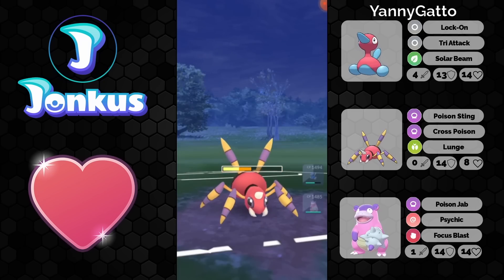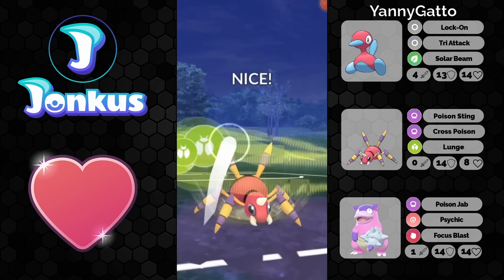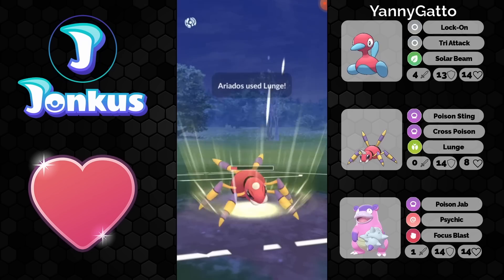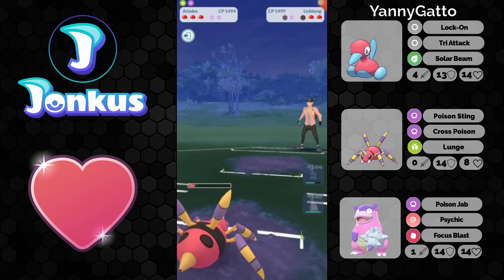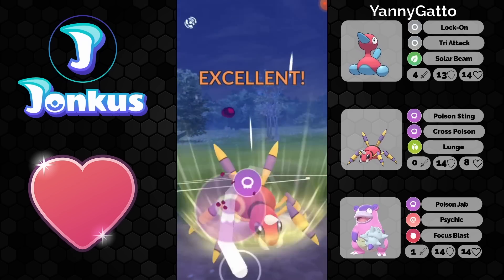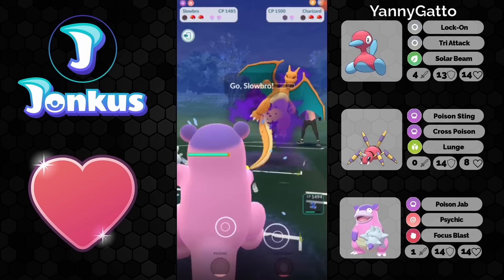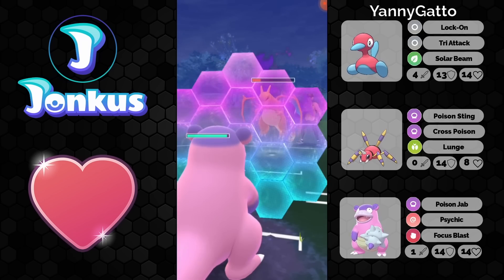They can shield up, but it doesn't really make too much sense for them. You're going to overfarm, which is a smart decision, because you have to go for another Cross Poison basically immediately against the incoming Shadow Charizard, as this will do around 60% of their health. You will be able to get them very low. You can shield up once here — it's going to be most likely a Blast Burn.